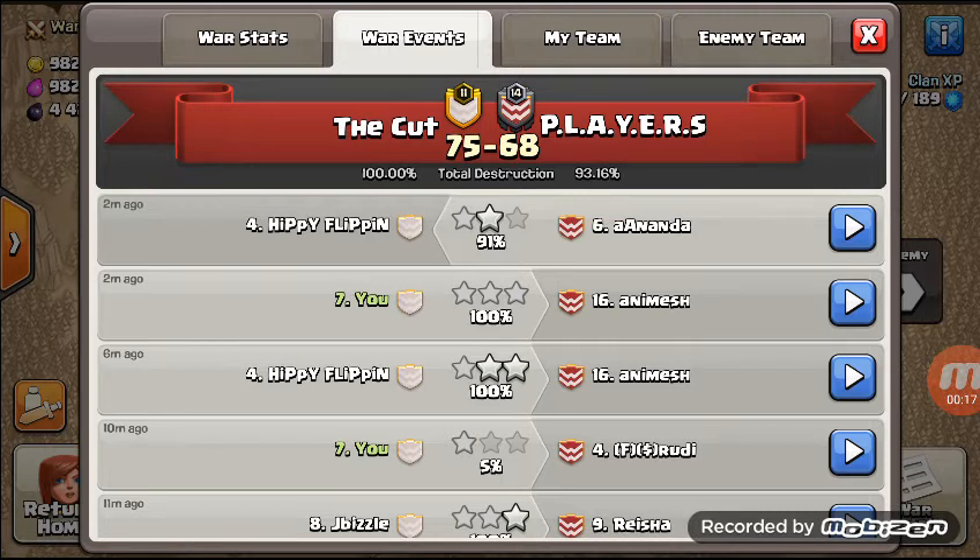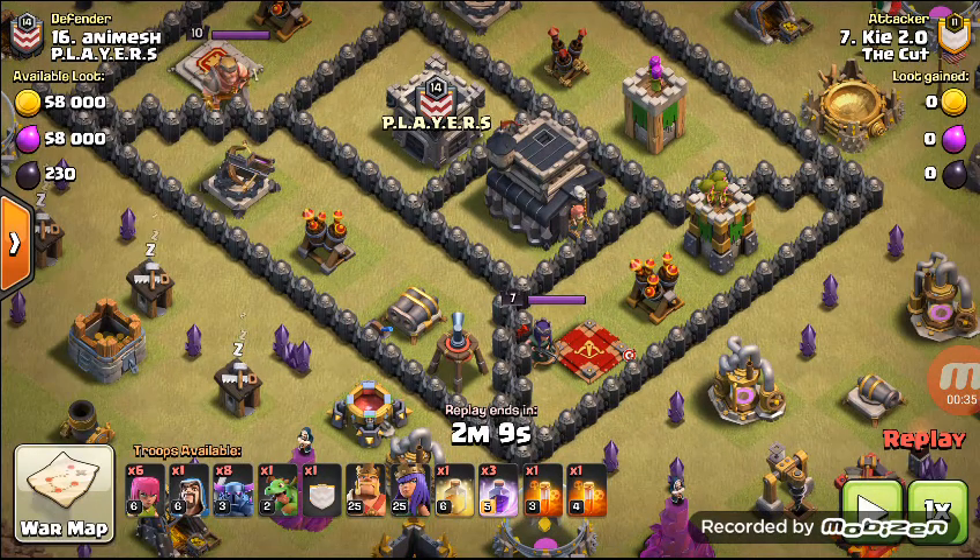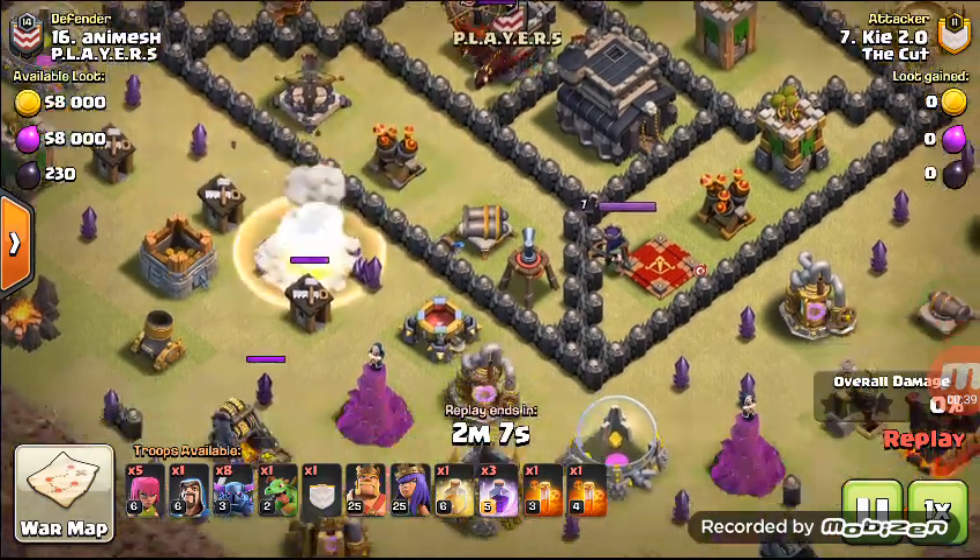We're in the midst of our perfect war and we've found the best three-star strategy anyone will ever see. It's the new thing — tunnel nine three-star strategy 2018, and here are nine PEKKAs.